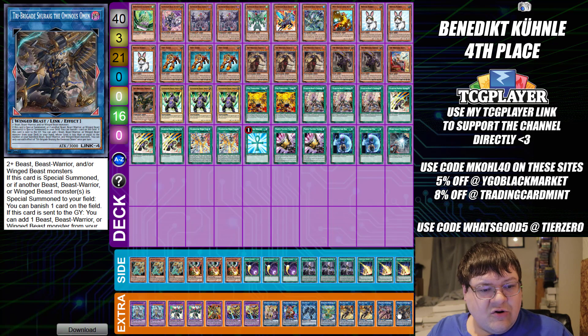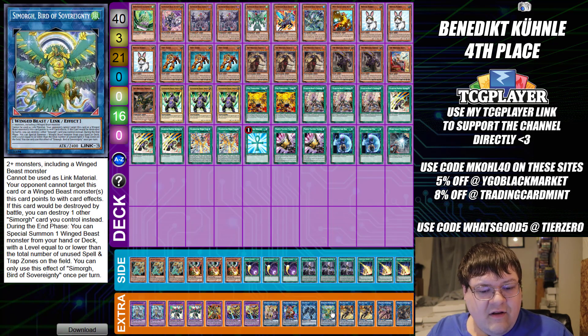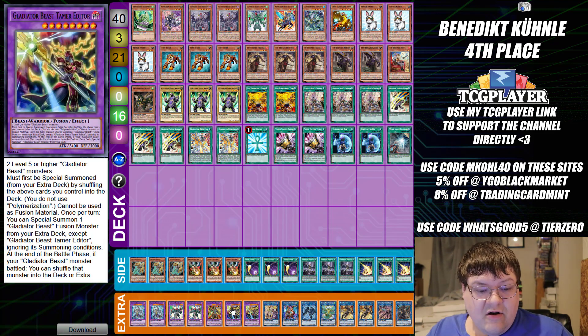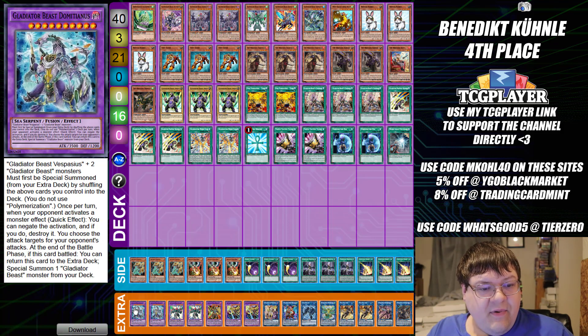Extra deck: one Shiranui Solitaire, one Frigate, two copies of Test Panther, one Simorgh, one Link Spider, one Dragas, one Gorgorris — our Gladiator Beast link monster — one Access Code Talker, two Tamer Editor, which is probably the best card we have. One Heraklenos, two copies of Gaiodiaz, and two copies of Domitys.